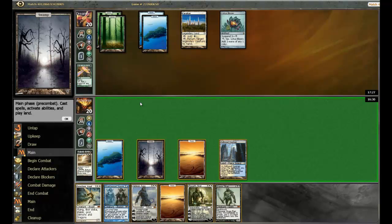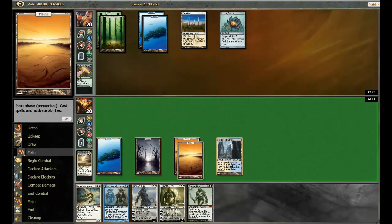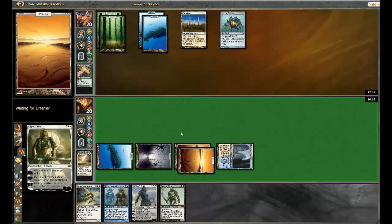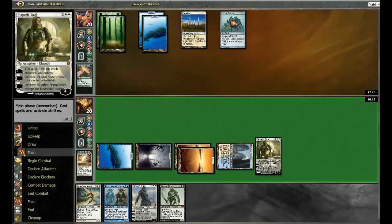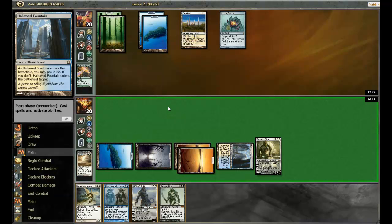The Gravefather — that's a good one. I think the play here is to play Elspeth, so we can bring it up to 5 and get rid of his stupid Lotus Bloom. I like it. End the turn.